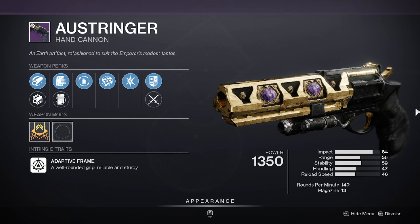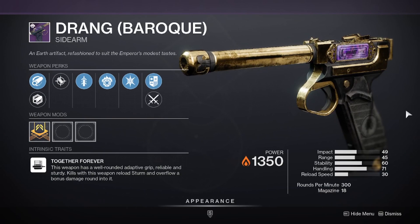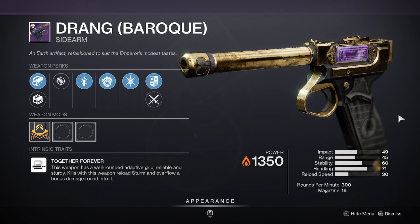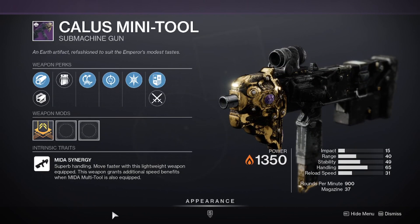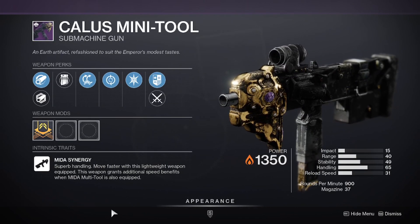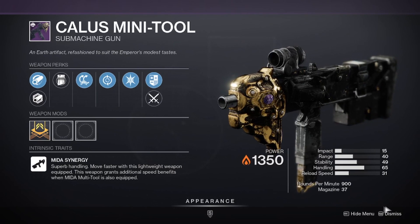The long-awaited Ostringer is making a return — a 140 RPM hand cannon with a 13-round mag. We also have another version of Durang, which pairs with Sturm; this is the baroque version, basically the original Durang but blinged up. Another returning weapon is a 900 RPM submachine gun called the Callous Mini Tool, which can be used like and pairs with the Minor Multi-Tool.